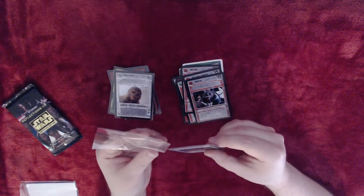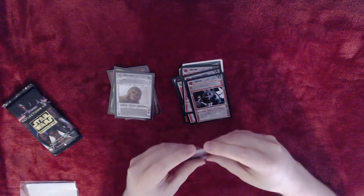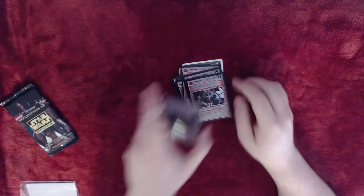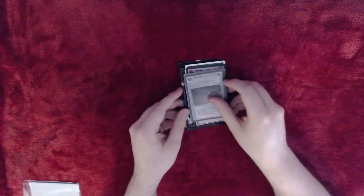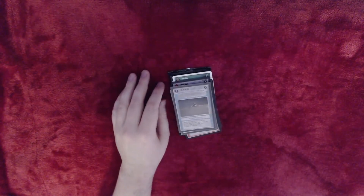Oh yeah, like Boba Fett — yeah, I know about Boba Fett. Boba Fett Bounty Hunter, or whatever he's called, he's probably one of the most broken cards in the game. But yeah, that is it for the Reflections packs. I'm getting more stuff in soon, so stay tuned for more packs. Thank you very much for watching.